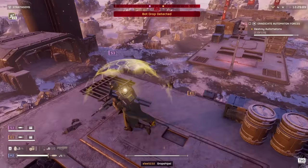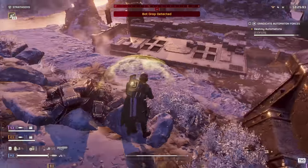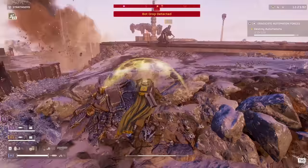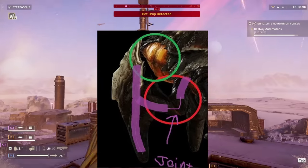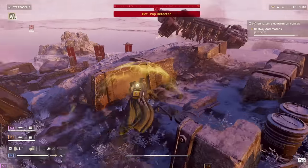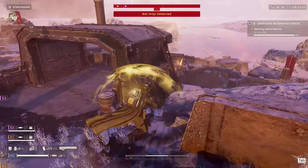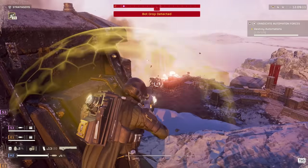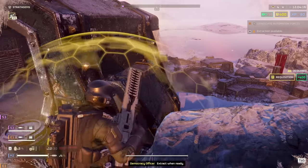Most people know that shooting the legs of a Charger with a railgun is more effective than shooting its orange butt, because the legs are the weak point. But it's been reported that shooting the back leg joints is even better to kill it faster. You can also one-shot Hulks and Devastators every time if you shoot them right between the eyes with a railgun — it's a hard shot, but it feels great and drops them instantly. This should still work after the railgun nerf as long as you have it in unsafe mode.